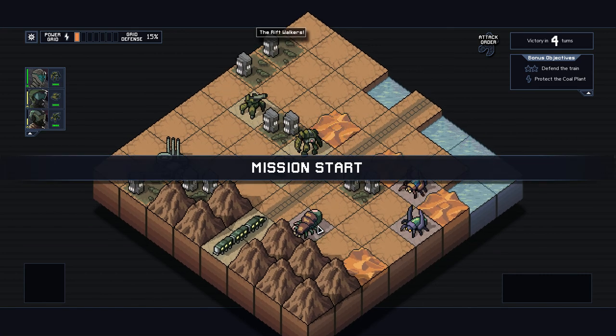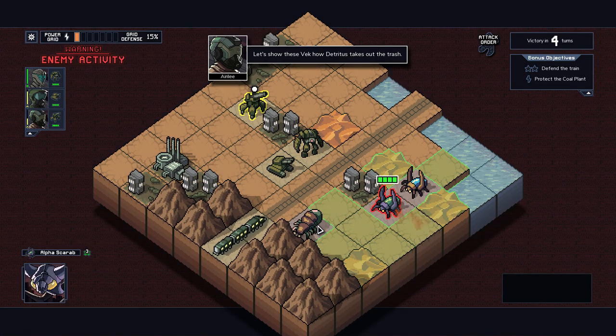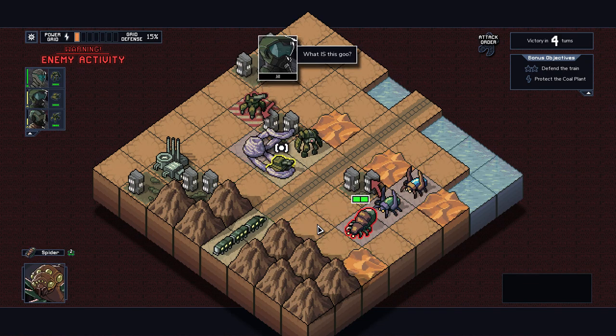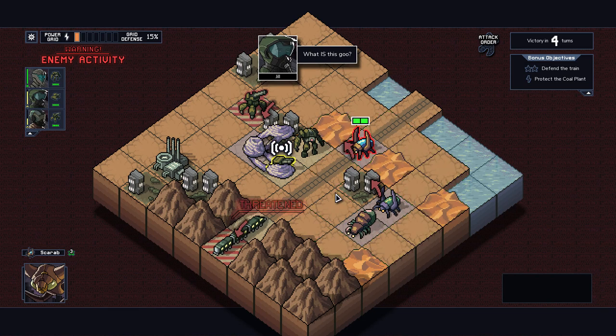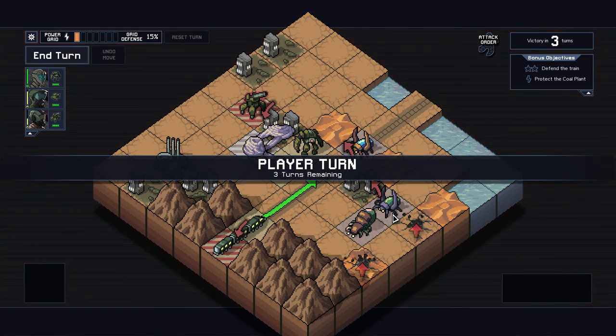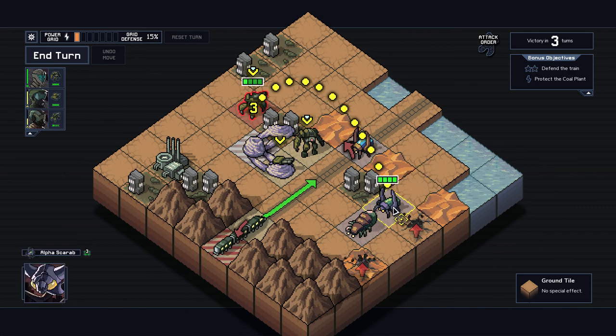Let's go to Rust Beach. Defend the train, protect the coal plant, try not to die. I don't know how it went south so quickly, but it did. It's this fucking spider thing — I don't know where it came from. I played this game for like eight hours and then all of a sudden we've got spider things everywhere. What is this goo? Nobody tells me anything anymore. This thing's launching goo for three damage, which is really, really crazy.